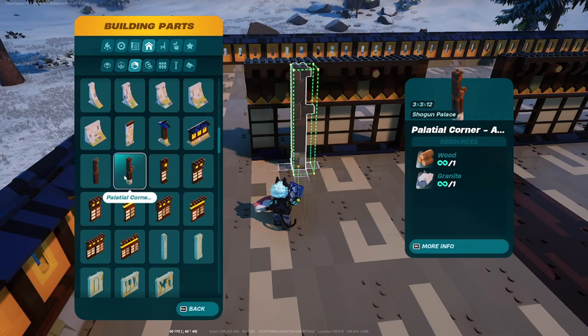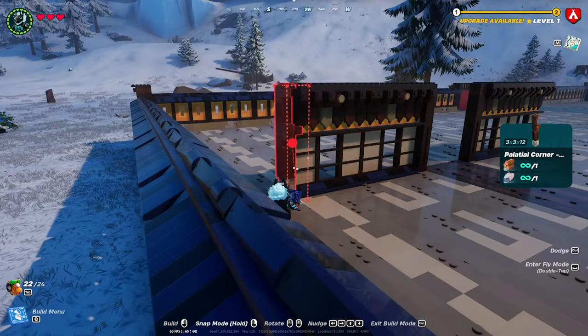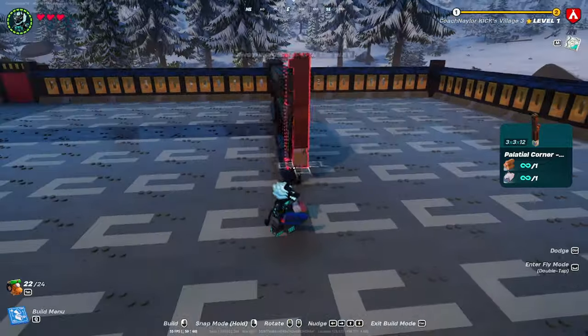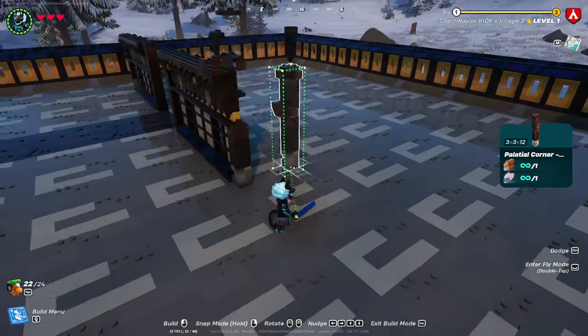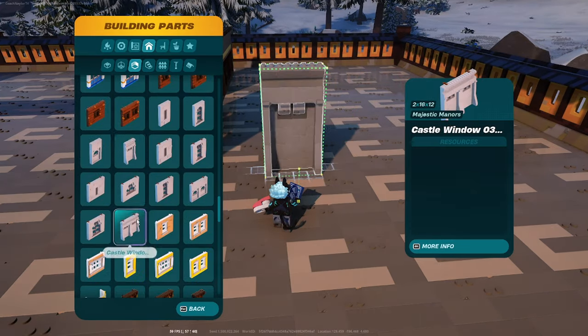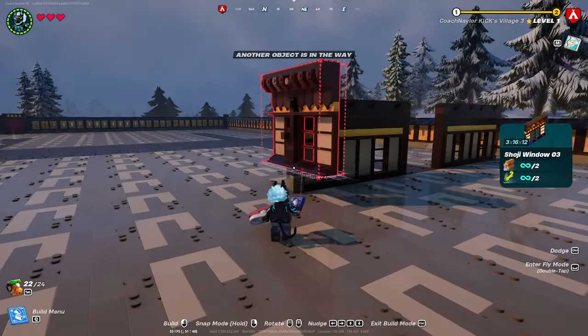Once that's complete, head back to the wall section and select the palatial corner. I would advise using the same palatial corner you chose on the main building from the last video, but you can use whichever you like. Place these palatial corners on the end of each wall, then head over to building parts, go into walls, scroll down to windows, and grab your shoji window number three.